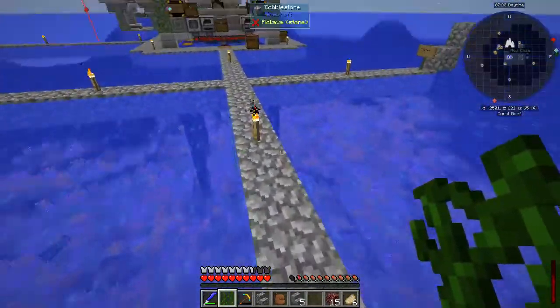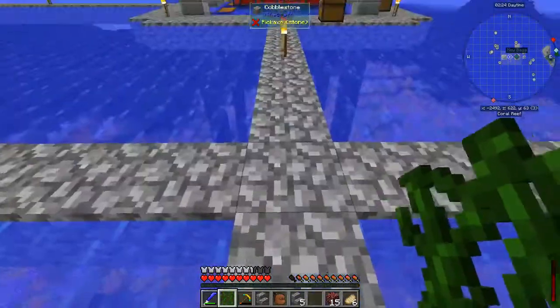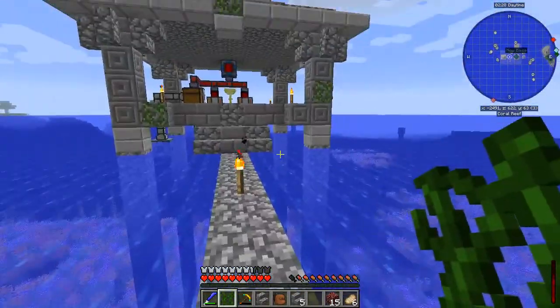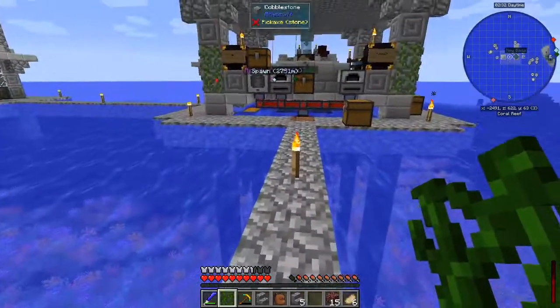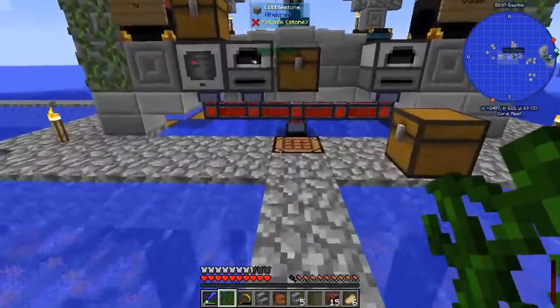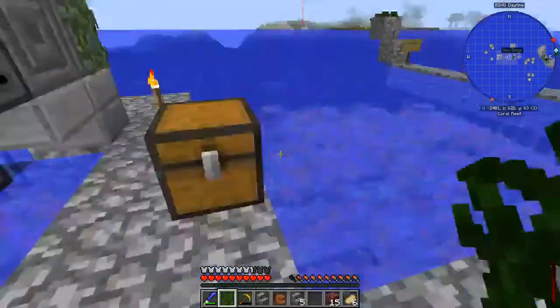These walkways will probably end up being wider - it'll probably be three wide instead of just one, which would be nice. I wish I could get an aerial view of it. I have to work on flight sometimes, because there is something in Evilcraft that will allow us to fly. I'm thinking Kraken already has creative flight in his series, which is fine.